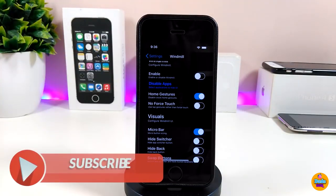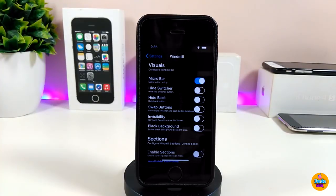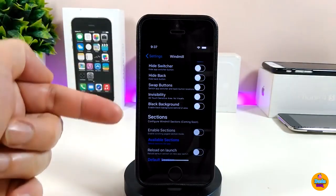First, enable the tweak. There are home gestures you can toggle, and you can choose touch or force touch. I personally like to use the micro bar, so I have that toggled. You can hide the switcher button, hide the back button, or enable swipe. Once you're done with all the configuration, respring your device so it takes effect. It's a really beautiful and nice tweak — give it a try: Windmill.